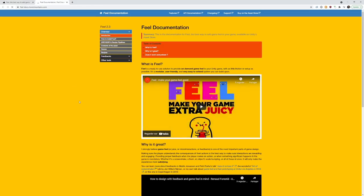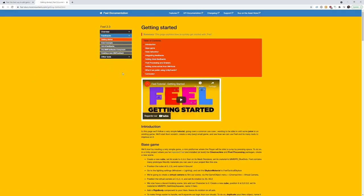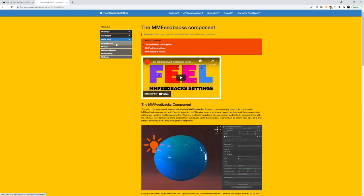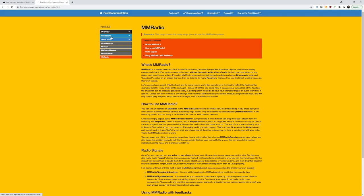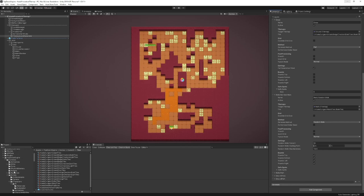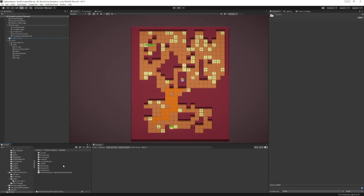Feel comes with brand new documentation that entirely applies to the Top Down Engine too — you can consider it an extension. It focuses a lot on MMFeedbacks but also covers sound managers, sequences, MM Radio, and more. All of these are already in the Top Down Engine, so you can look at that to expand your possibilities.